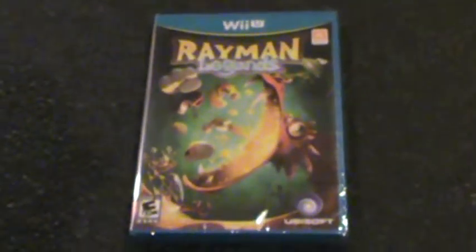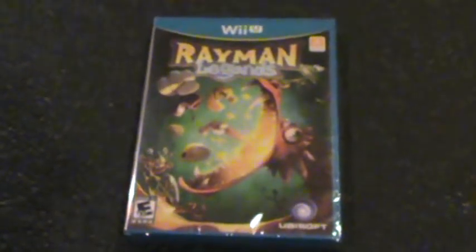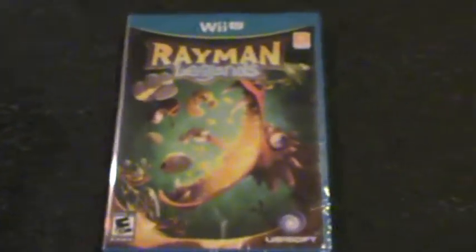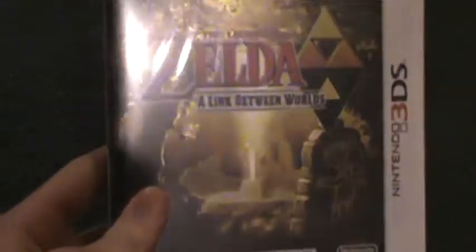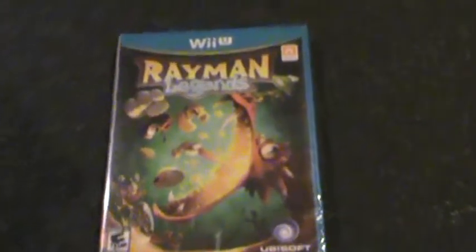So today I'll be unboxing two games, but not in this one video — I'll be making two separate videos. First, obviously, is Rayman Legends, and I guess, not really a spoiler, but the other video is The Legend of Zelda: Link Between Worlds. I'll talk about that in my other video, but for this one, this is the Wii U version of Rayman Legends.